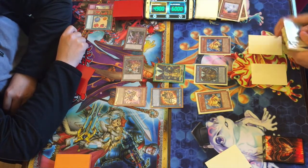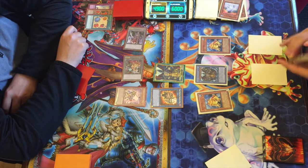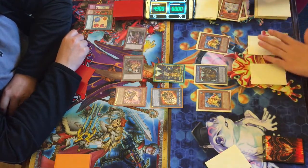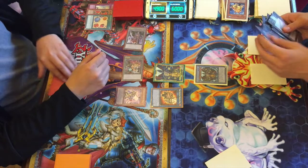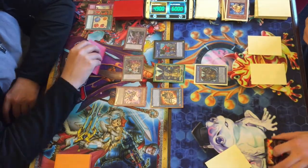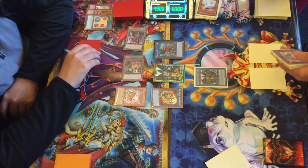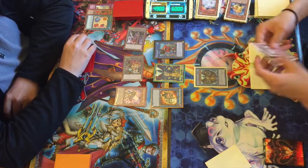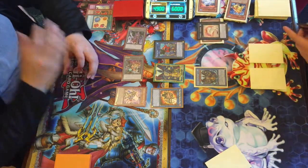Larson just keeps going — he has all the plays now, pretty much everything he could have wanted from that draw. He's guaranteed a Toad. He link summons and brings out Mistar Boy, making Zeal Gigas a 3700 beater, which is just amazing. Both Ronintoadins come down since he has plenty in the graveyard, and he uses them both as overlay material going into Toadally Awesome — Toad comes down.